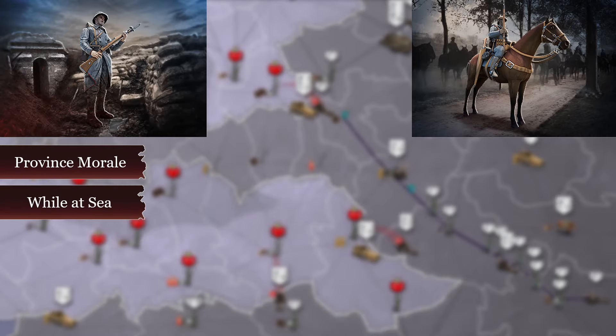3. Infantry and cavalry lose morale at the day change if they are at sea. This averages at 50%, so if a troop's morale is lower than 50% it will increase until it hits 50%. To prevent your troops from losing morale at sea you can combine them in a stack with a single light cruiser or battleship.